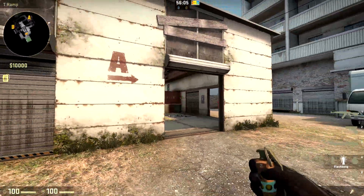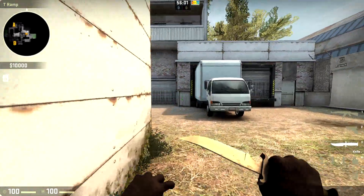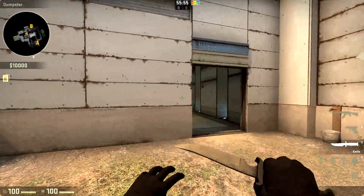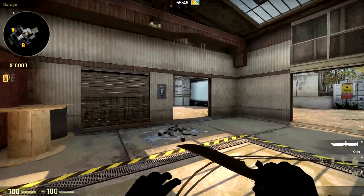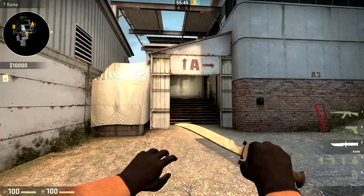I always find flashbang on my mouse is the easiest because I use it in the most startled situations, like counter-flashing. It's always the easiest and quickest for me to press, but play around with the keys for your nades. I definitely recommend having a key bound for each nade - at least for smoke and flash if nothing else.